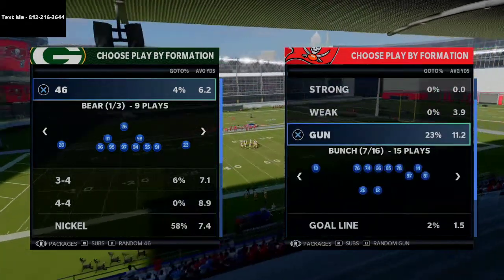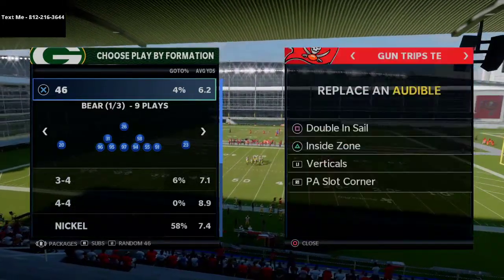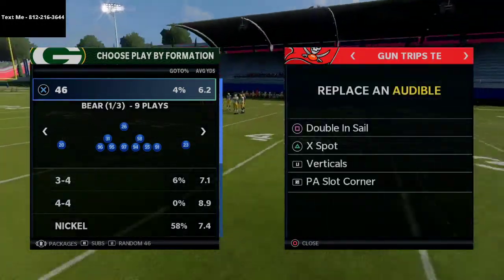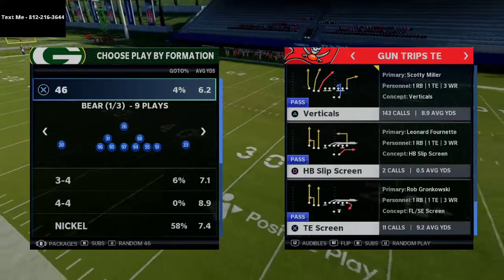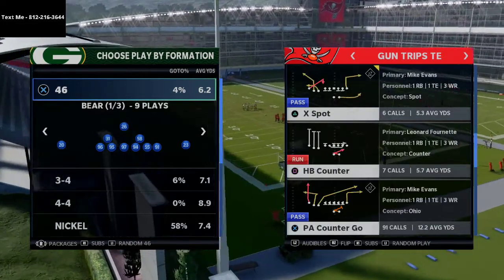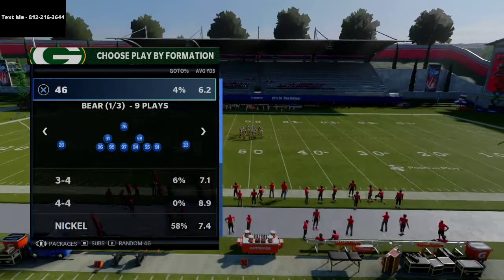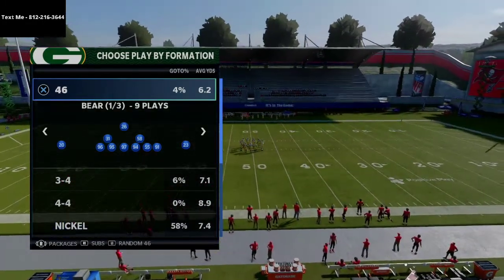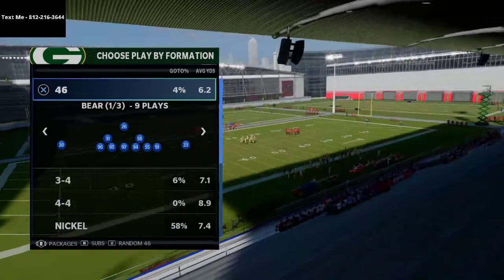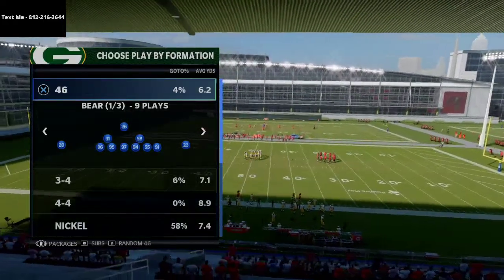Everybody knows that trips tight end is one of the best offenses in Madden 21. They're going to pass the ball using X-spot, doubles and sail, verticals, PA slot corner, PA shot wheel, drive post, curl flat — all these powerful passing combinations. At the basic core level, you have to understand what exact area on the field they're attacking and what you can do to stop that.